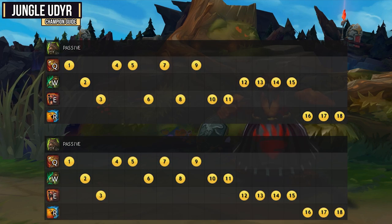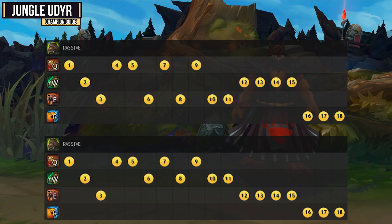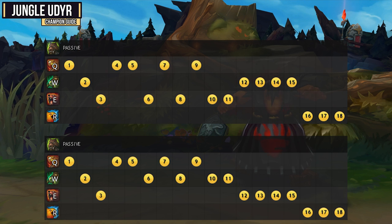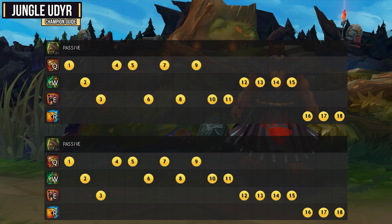For your skill order, you have two main options, but either way, you'll want to make sure you max your Q ability first. It's going to be your main source of damage, so as a jungler that's coming in for ganks and whatnot, you definitely have to max that ability first. If you then feel like you're going to have to prioritize your mobility, then you'll want to max your E ability second. The movement speed on this ability does scale, so if you're against hard to reach champions, then you'll want to max that ability second.